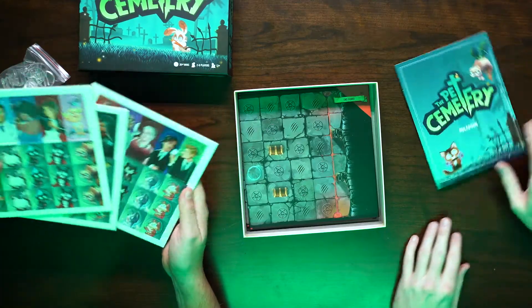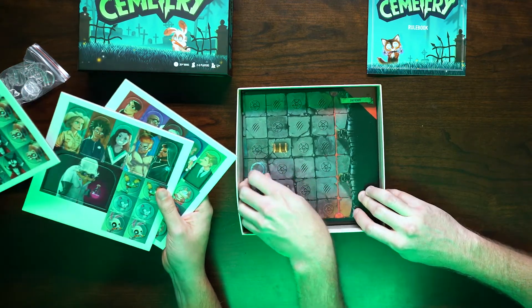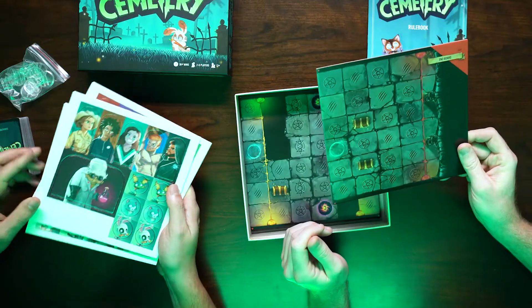We got some punch-outs here. I'm guessing these are characters — like 15 of them. There's a dude with his shirt off holding a barrel over his head. Interesting.